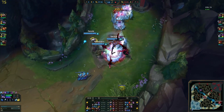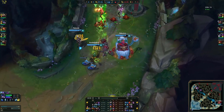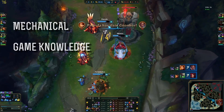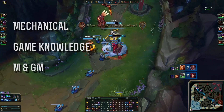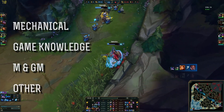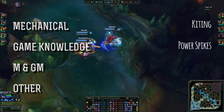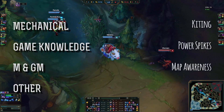In League of Legends, there are many, many skills, and they can be divided into four categories: Mechanical, Game Knowledge, Mechanical and Game Knowledge combined, and Other. Examples of these are Kiting, Power Spikes, Map Awareness, and Attitude.